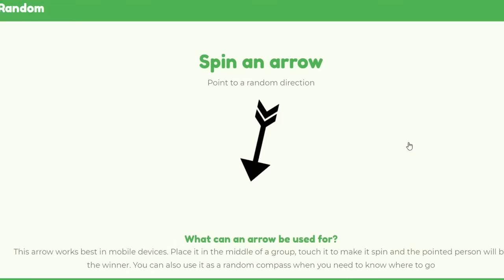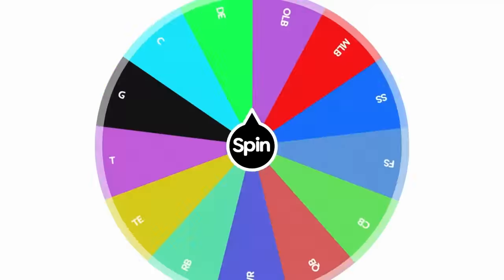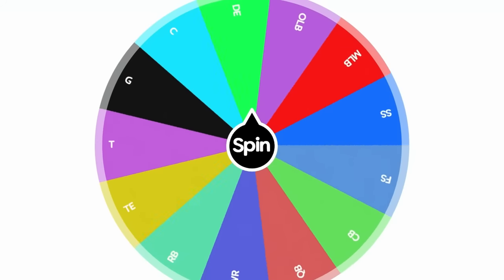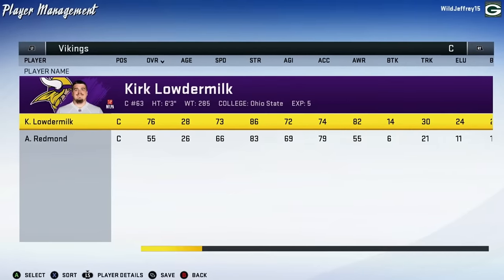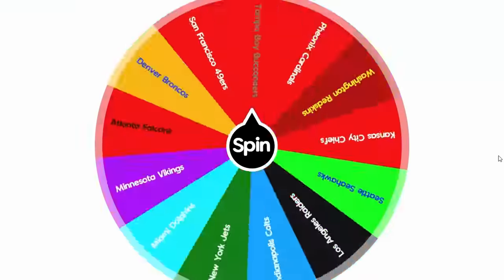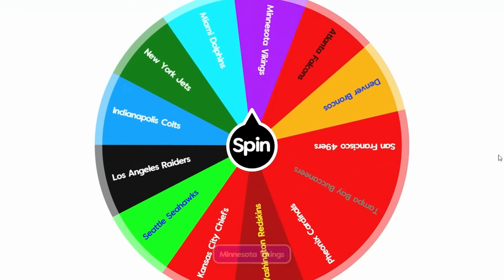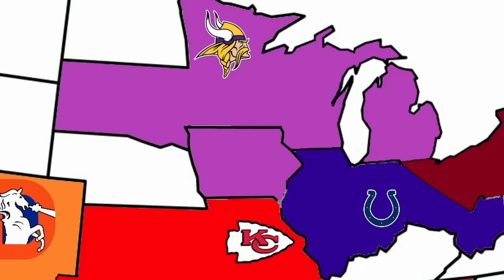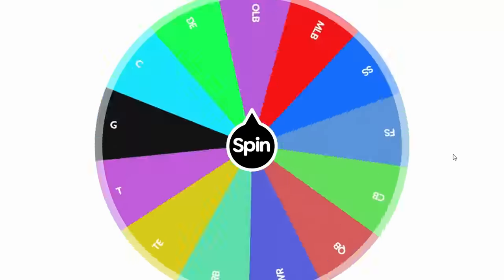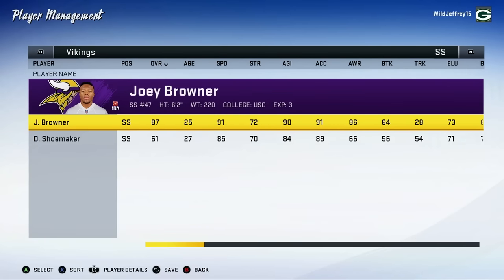We're going to get the Minnesota Vikings — we've only seen them the one time when they beat the Packers. Now they improve their team by grabbing South Dakota, upgrading their center from a 74 to a 76. Back-to-back turns the Vikings claim Iowa as well, improving their strong safety — Browner is now up to an 87 overall.